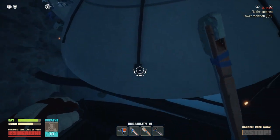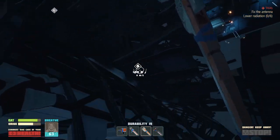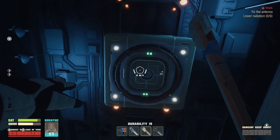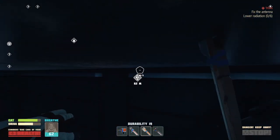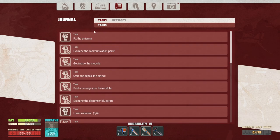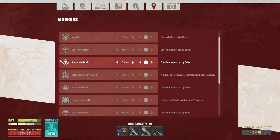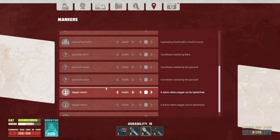Also, where is my way inside? Oh, there it is. I'm probably sure it throws me back to the door. Can I check it somehow? Debris, vehicles, spaceship debris, spaceship debris. Engineering shuttle, space suit, spaceship, space suit maker — there we go.